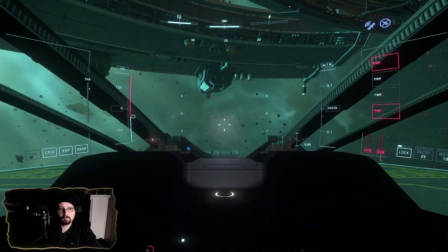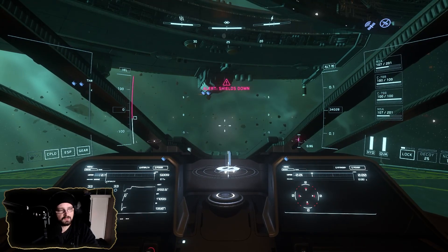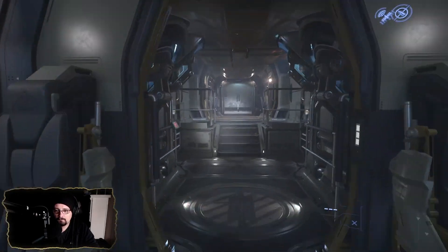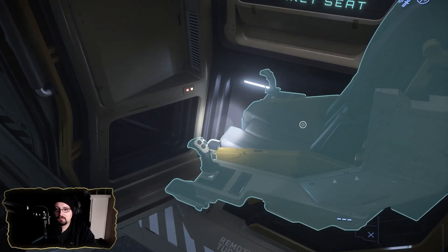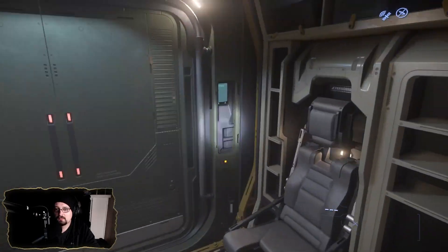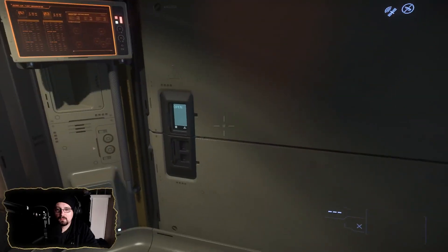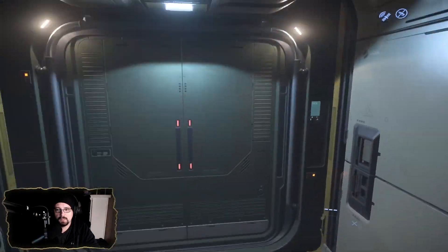I like the cockpit. Going to get powered up — this allows us to get our shields charged up. We'll continue looking around the ship. This looks like it's just utility access for whenever it gets implemented, so you know, power supply and such.